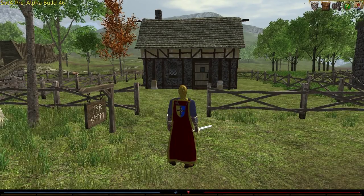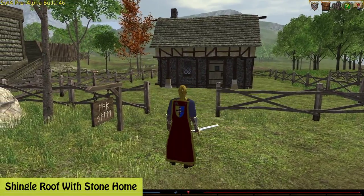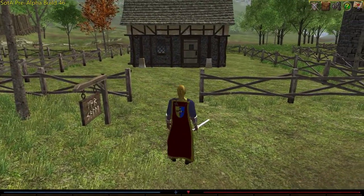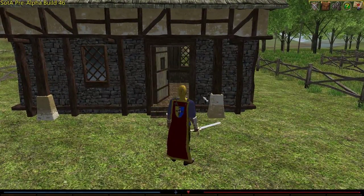Hey, TheMadHermit here, and in this video we're going to take a look at something of a mystery. We're going to call this the Shingle Roof with Stone home, and this home was available in the pre-alpha, yet I don't see any literature or information regarding how a player can acquire this.